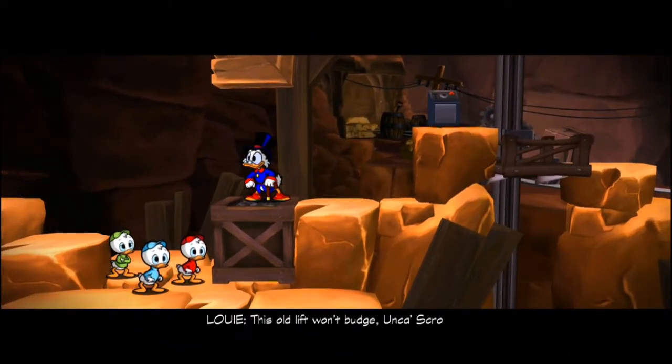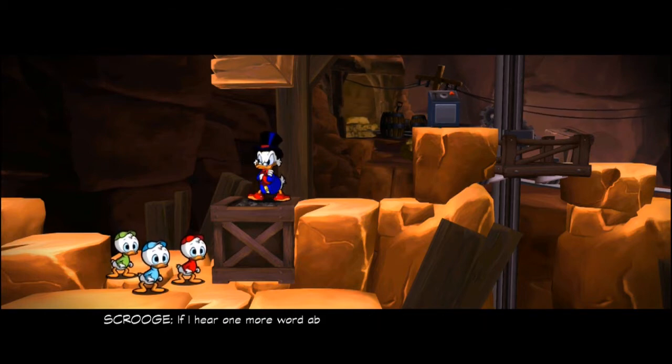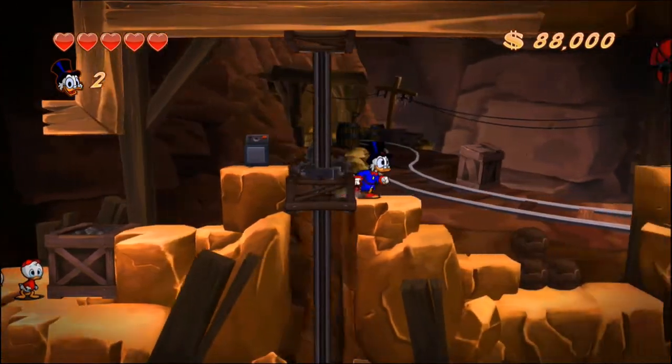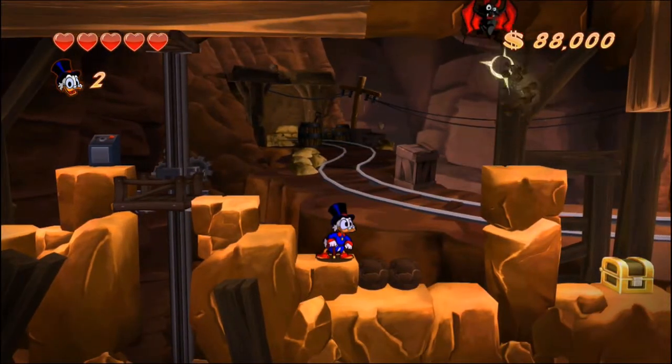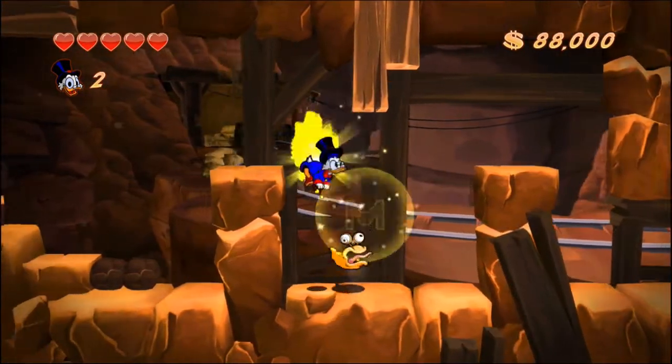This old lift won't budge, Scrooge! Looks like the key's missing. You don't think a ghost ran off with it, do ya? Look, if I hear one more word about this mine being haunted, I'll start haunting it meself! So, before we can actually make our way down, we need to find the key. Use these rocks to take out the bats, because it's a lot easier than trying to fight them head on.